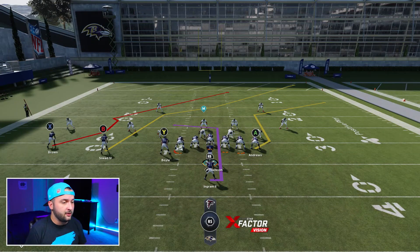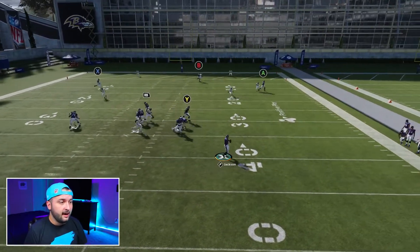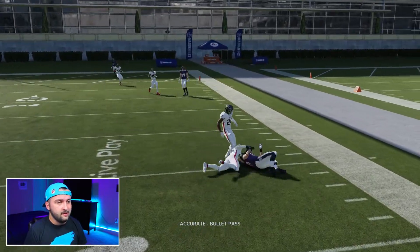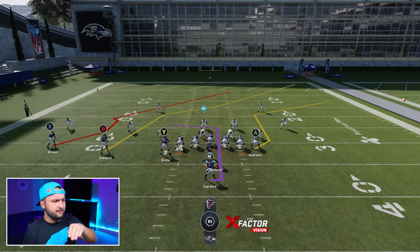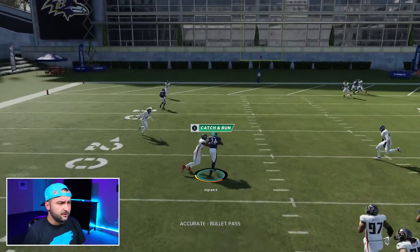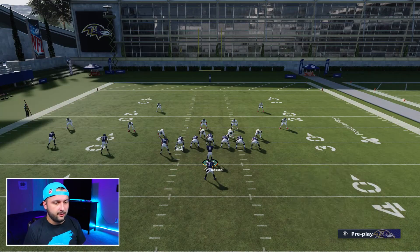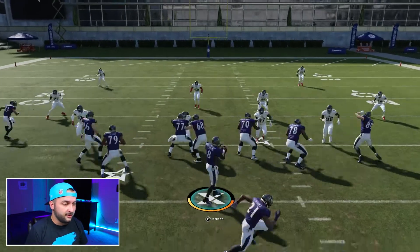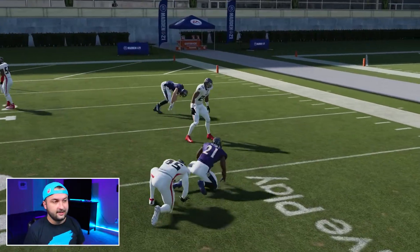Another thing you can do: your other tight end is blocking by default, put him on a drag — that'll bring those cloud flats down and open up the other routes. If they don't come down, Y should be wide open. Your running back's route by default is like a little C route going to the outside — it usually gets pretty open across the middle too, good for yards. You can also put your running back on a wheel route — I love doing that.